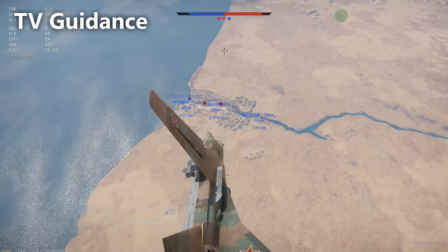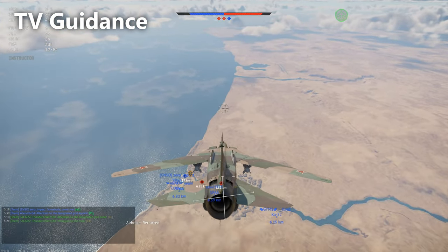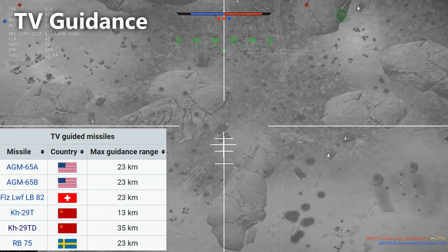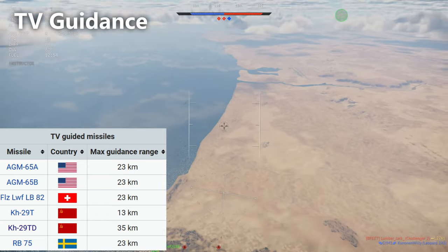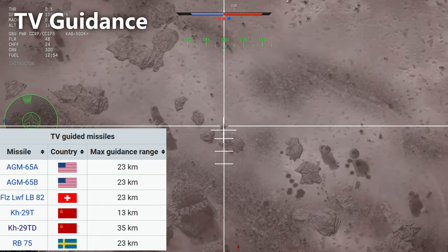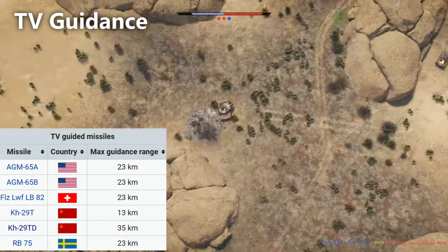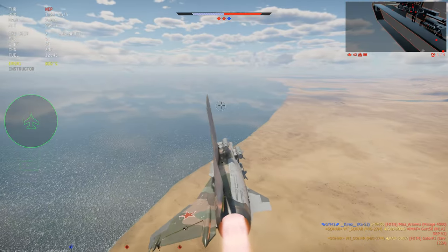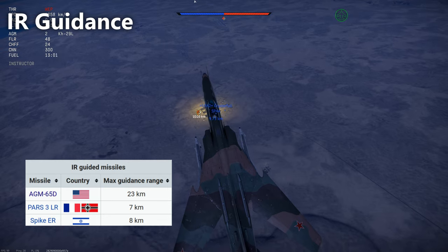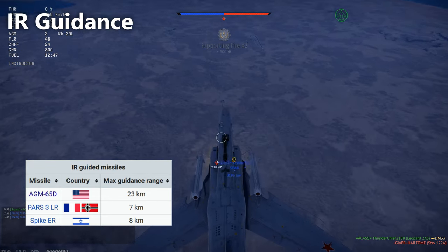Next up we have television guided bombs and missiles — this is definitely by far my favourite. It has a camera in the nose of the bomb or missile and you can launch these once you've locked onto a target and fly off in a different direction to avoid SPAA or other aircraft. You can adjust it by pressing V to bring up your weapons sight and track or adjust where it's going. The next type is infrared, which is very similar but instead of an optical camera it uses a heat-seeking camera, making it easier to find targets.